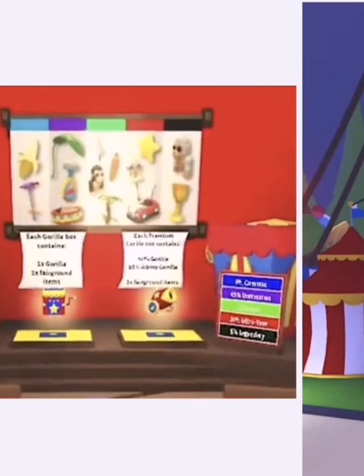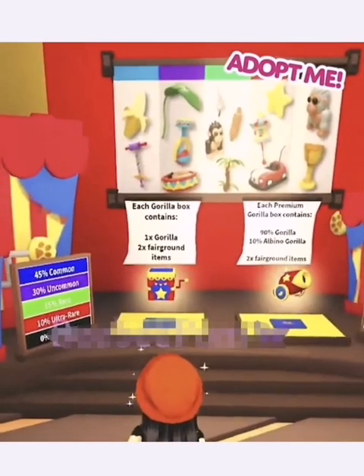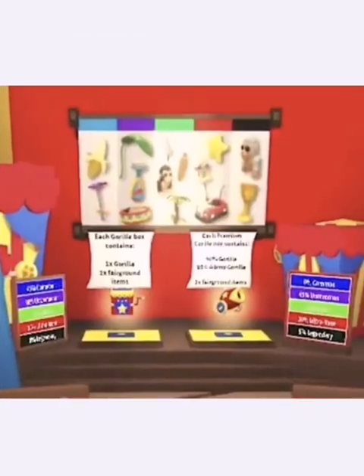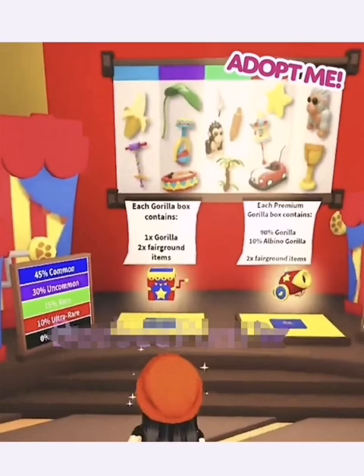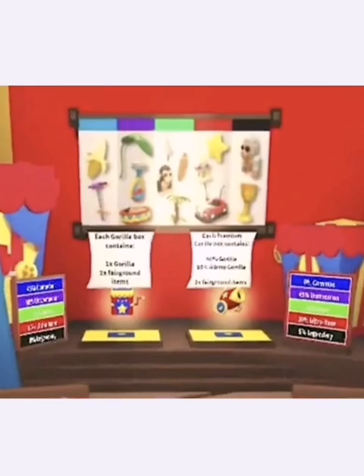This is what the Gorilla Fairground is going to look like — you run on in and are confronted by this layout. On this side you can see it shows what you're going to get. There's a five percent chance of a legendary at the very bottom on the premium box side, where the box looks like a cannon.